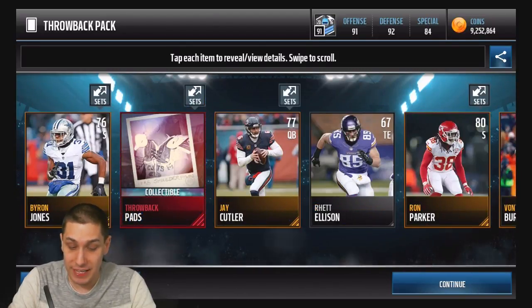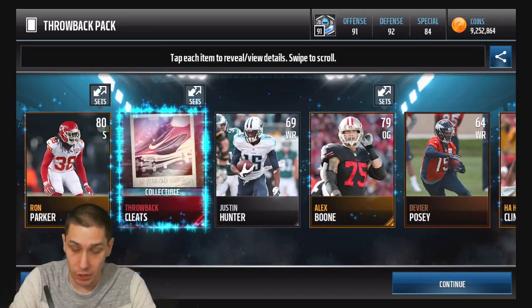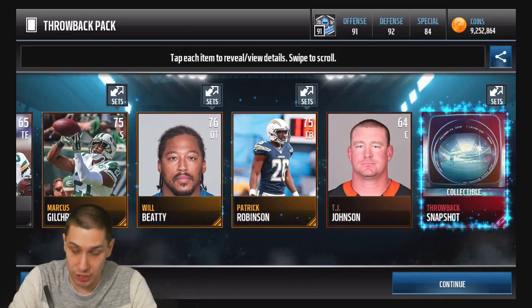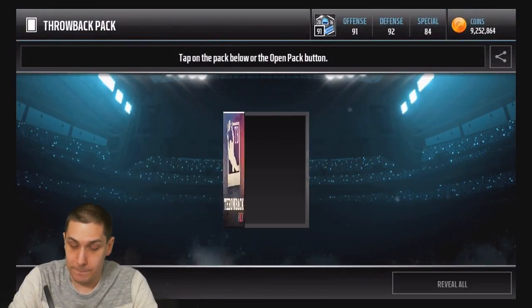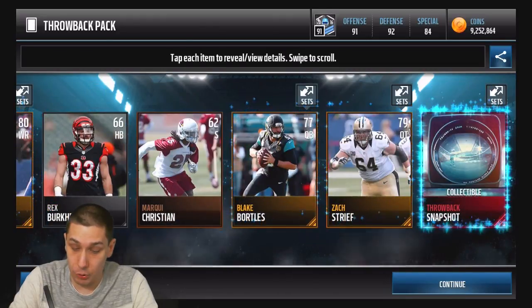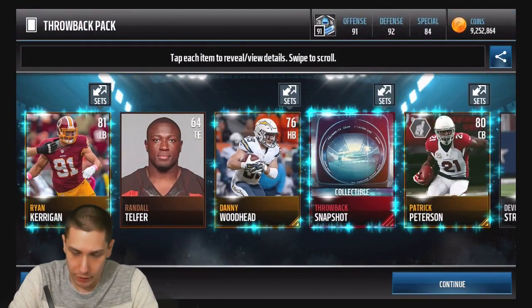These sets require the throwback pads, cleats, and especially the helmet — that appears to be the rarest one, at least for me. You're mostly going to get the snapshots. The cleats and shoulder pads and especially the helmet have been very difficult to pull. I actually did pull one of the helmets in the pack opening that you guys won't get to see because my computer crashed mid-video for no reason — it just died.